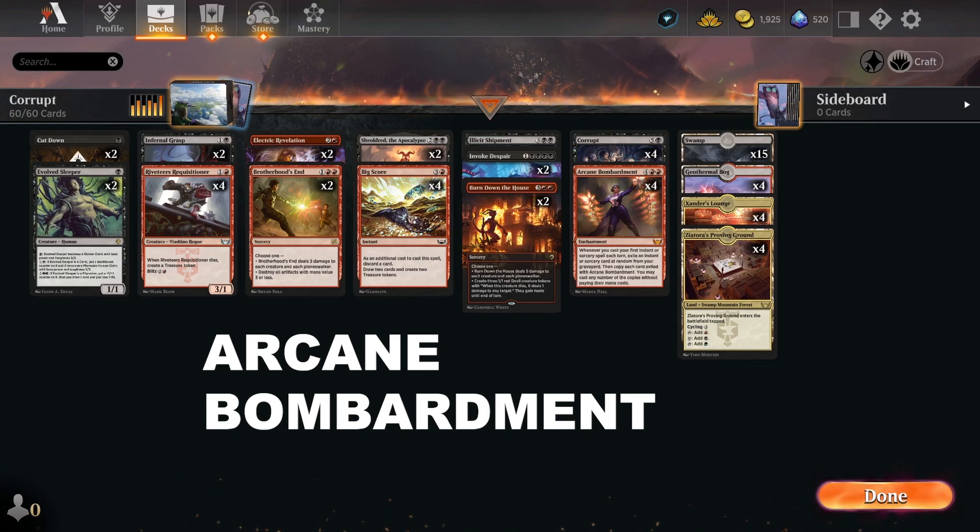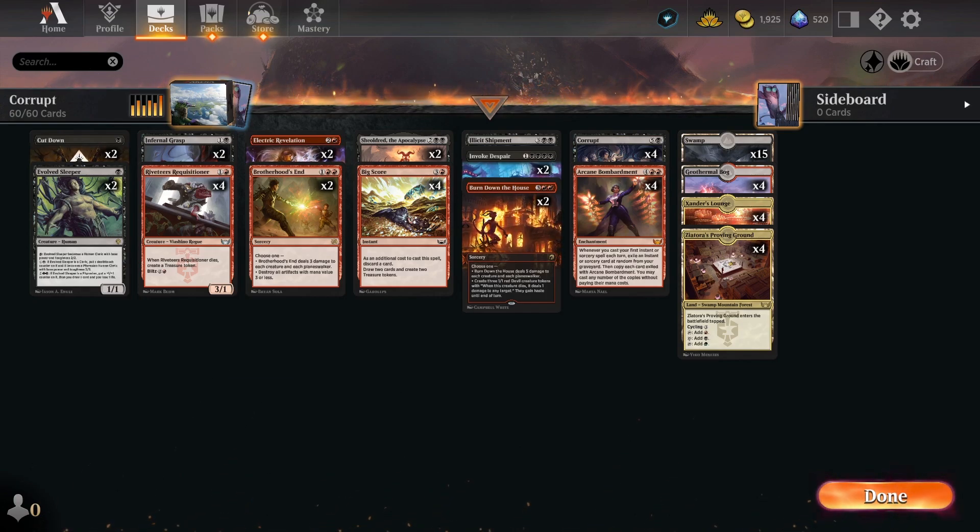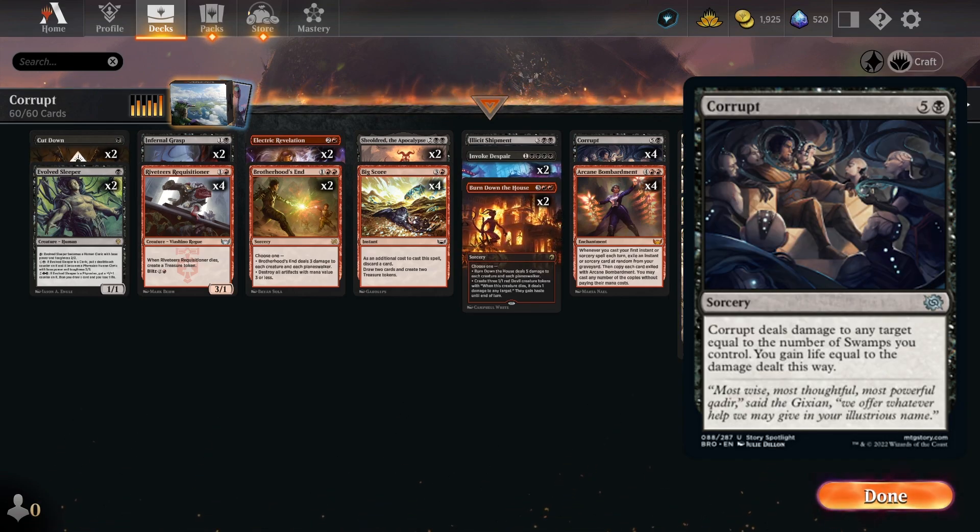Hi everybody. This is an Arcane Bombardment deck that wants to cram as many copies of Corrupt into this deck and under Arcane Bombardment as we can. Corrupt is a super fun card that's been reprinted in Brothers War, and it's great to just bonk your opponents over the head with a gigantic spell that does damage equal to the number of swamps we control.